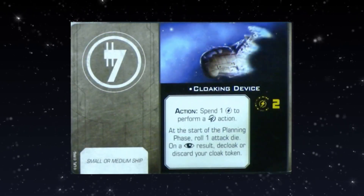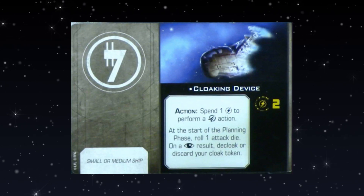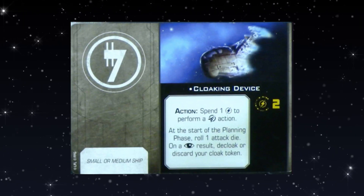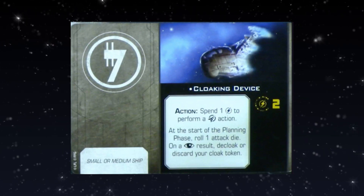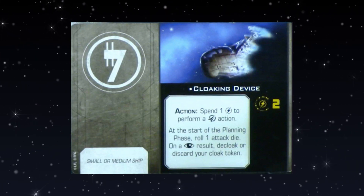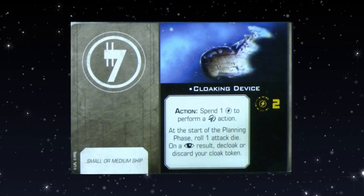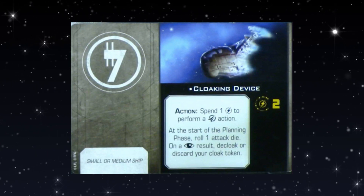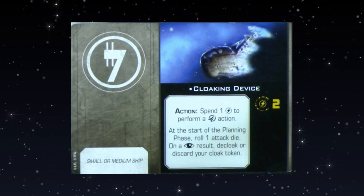Cloaking Device goes on small or medium ships. Spend one charge to perform a cloak action; it has two charges. At the start of the planning phase, roll one attack die — on a focus result, decloak or discard your cloak token. The device no longer breaks permanently. It still only works twice and you can still decloak accidentally, but you don't just lose the cloaking device outright. That made it basically unplayable in first edition. It'll depend on costing — if it's cheap enough it might see play; otherwise it won't be in top-tier lists.